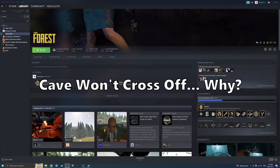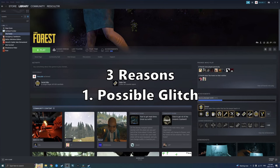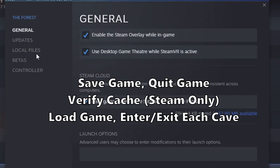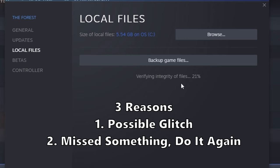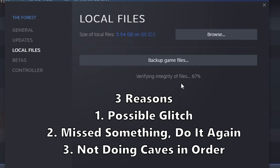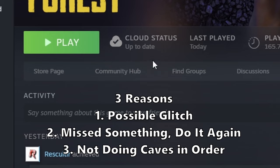Another very common question: why won't the cave cross off? There are three possible reasons. First, it could be a glitch — save the game, quit the game, verify the cache if you're on PC, load the game back up, and then quickly go in and out of each entrance to the cave. If that doesn't work, you probably missed something, which is number two — you'll have to rewatch the video and retrace your steps. Number three, you probably didn't explore the connected cave first. For example, I tried to explore baby cave while playing in the forest and it didn't cross off. I had to explore hanging cave first, get that crossed off, then go into the baby cave — which is actually just continuing to explore hanging cave — and then I could cross it off.